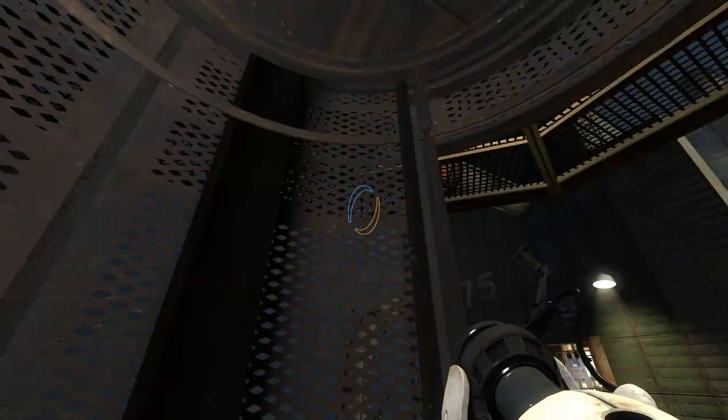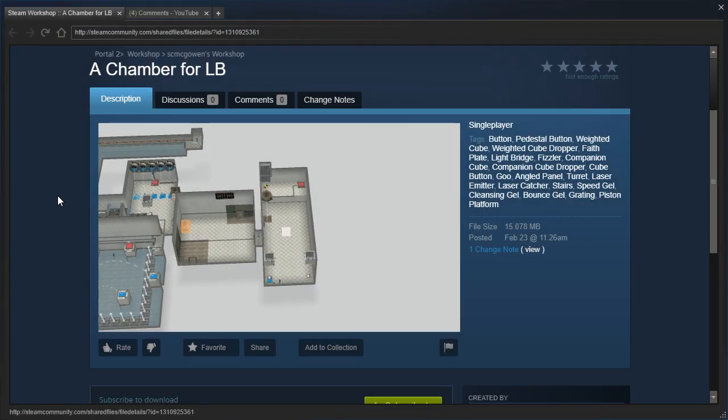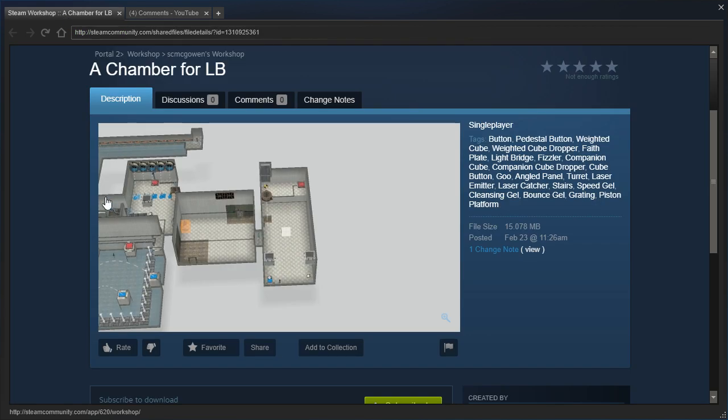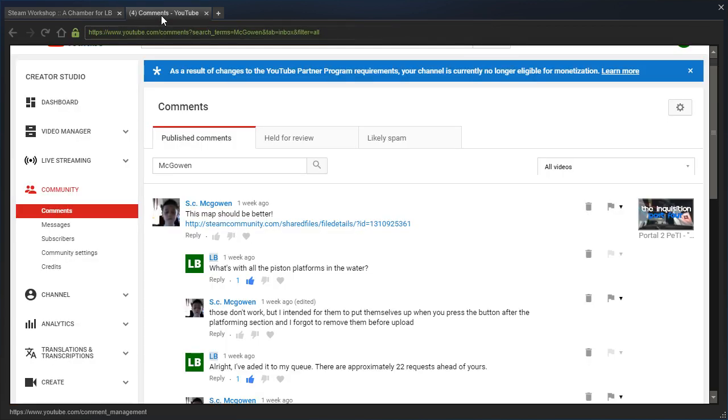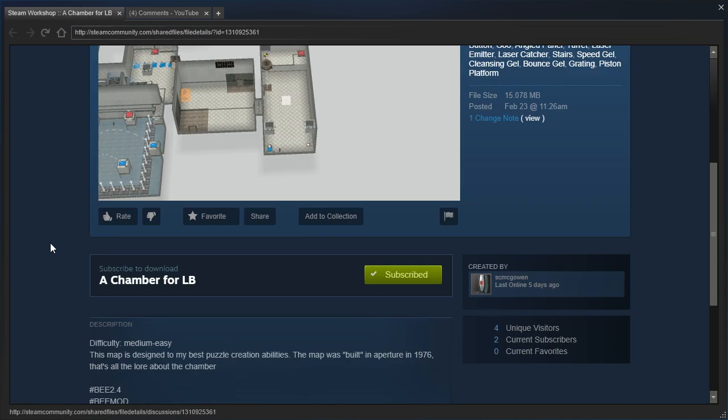Hey guys, I'm LB, and we are gonna check out a Chamber for LB by SC McGowan. I did question them about the rather unusual thumbnail here, and apparently the piston platforms are not part of the puzzle — they just forgot to remove them.